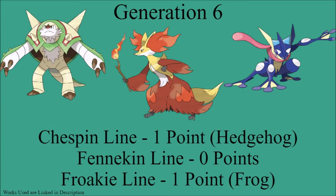On to Generation 6: Chespin's line gives it one point for being a rather generic hedgehog — mainly only apparent in Chespin — but hedgehogs are found in France, so one point. Fennekin gives it zero points; while one could argue it's just a fox and foxes are found in France, the name comes from Fennec Fox, meaning it's specifically going for a Fennec Fox, which is found mainly in the Sahara — not France. Froakie gets one point, as it's mainly a generic frog and frogs can be found in France. So Generation 6 Kalos has two points.